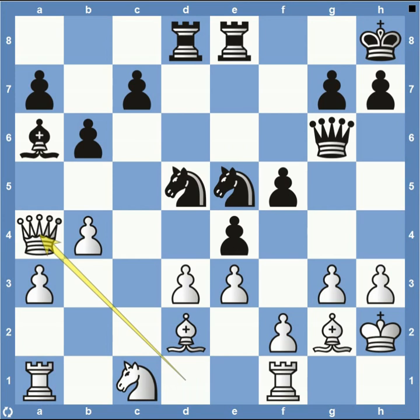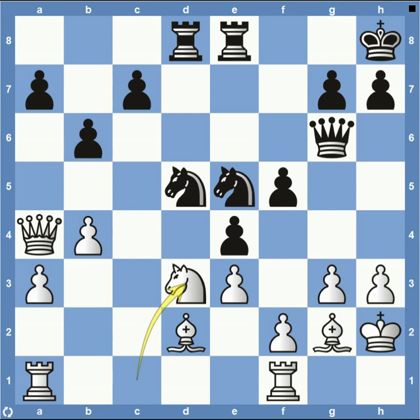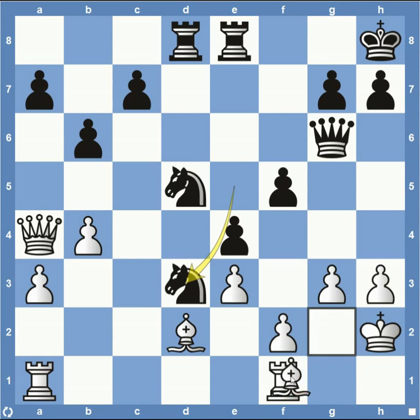Knight to E5, putting even more pressure on the square on D3. Queen up to A4, just trying to get some pieces active. But then the bishop takes, getting material advantage. Knight takes on D3 — and this is an outpost that's going to be very difficult for white to deal with. It's going to be a few moves before he can even get his bishop over to exchange. This pawn with a good pawn structure is not going anywhere, kind of blocking off the bishop. So it limits the squares that white has, and you can just feel that white is in a tough spot.